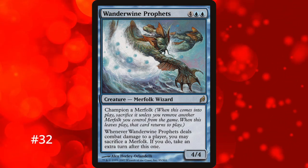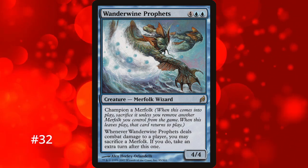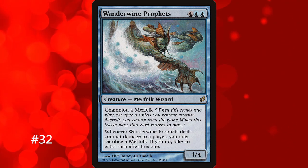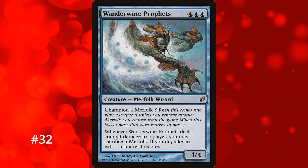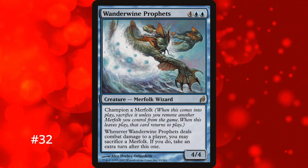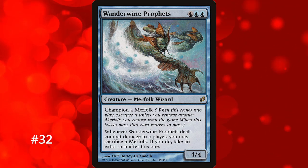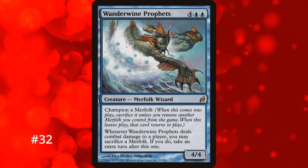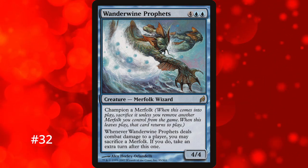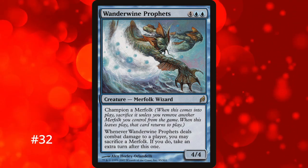Back on creatures, we have one of the few cards with Champion — Wanderwine Profits at number 32. When it enters the battlefield, you have to exile a Merfolk you control until it leaves. When it deals combat damage, you can sacrifice a Merfolk to take an extra turn. Merfolk decks are no stranger to flooding the battlefield and making creatures unblockable, so taking infinite turns through combat alone is possible if your opponents can't answer it. It costs 6 mana and doesn't have haste, so it generally takes a turn cycle to get a chance at an extra turn.